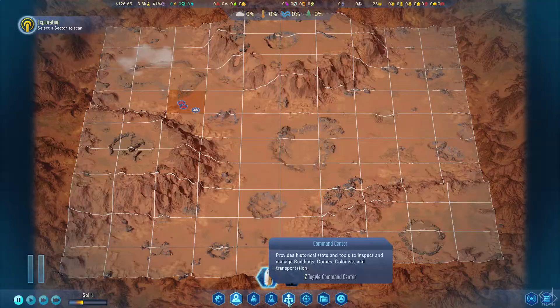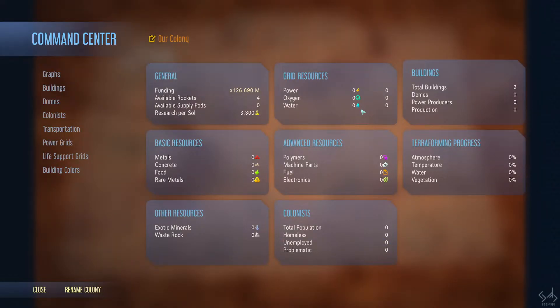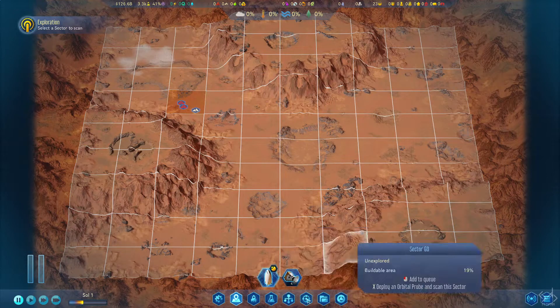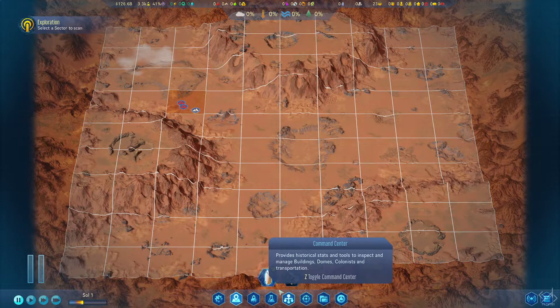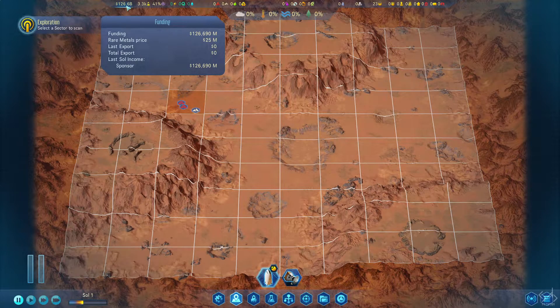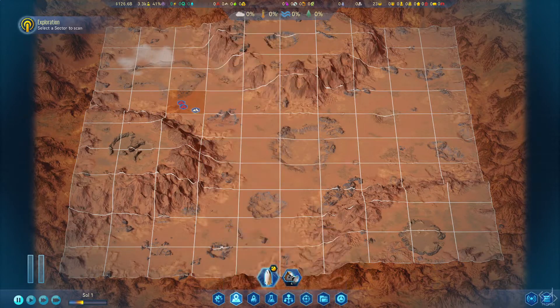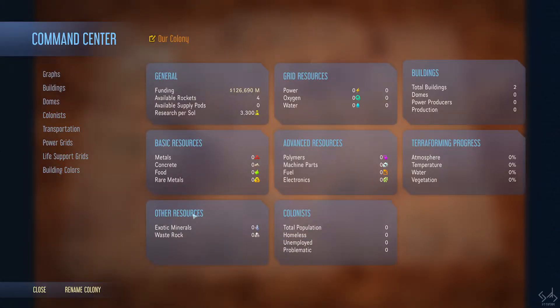The command center is basically all your information about what you have on your planet — how much money, how much research per sol, how many rockets, how much power, and all those important things. A lot of this information is also found in the top-level HUD, but it's great to get a better overview here instead of just glancing up and trying to read small numbers.